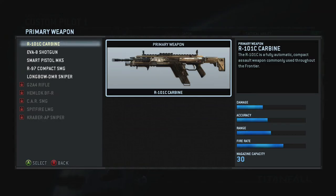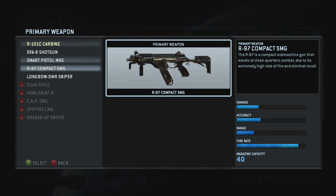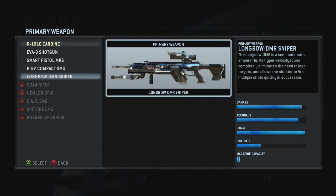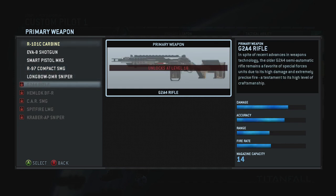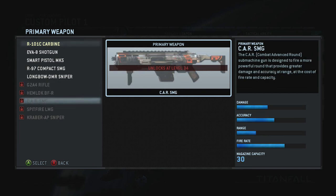Your primary weapons — I believe you start out with the R-101C and then move down the list. I'm going to highlight them so you can pause the video if you want to see what levels you need. These are all the primary weapons: the G2, Hemlock, and various SMGs. Feel free to pause the video because I'm going to go a bit quicker; I don't want to take up too much of your time.